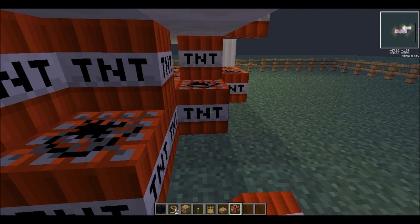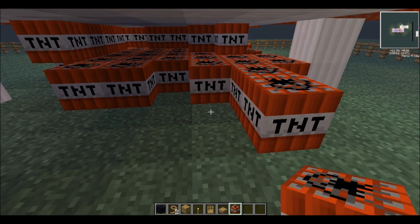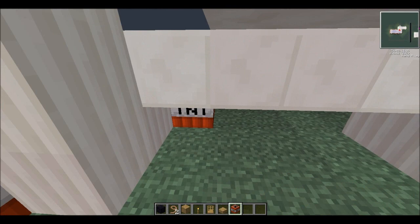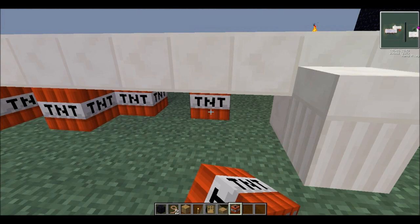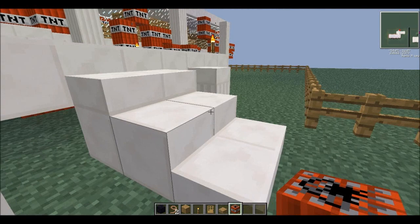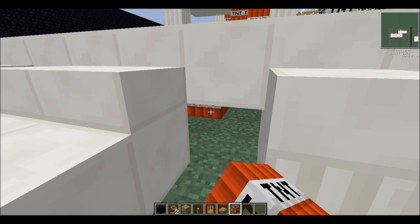I'm gonna laugh if some of the TNT goes over that obsidian wall — I'd be so mad. Okay, we're gonna go right there. I had nothing to do with this, I'm just a bystander. So guys, this is the Farnsworth House — I hope you guys liked that intro with me riding my horse. The guy who made this is probably dead, probably like 'oh, my creation, my beautiful house.'